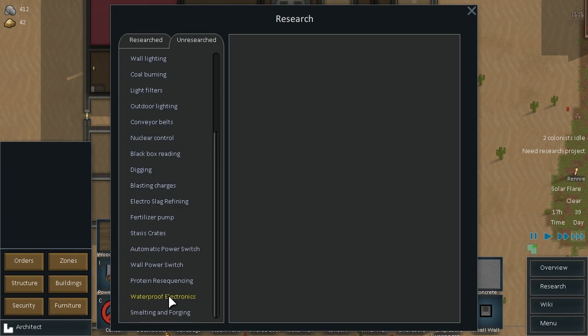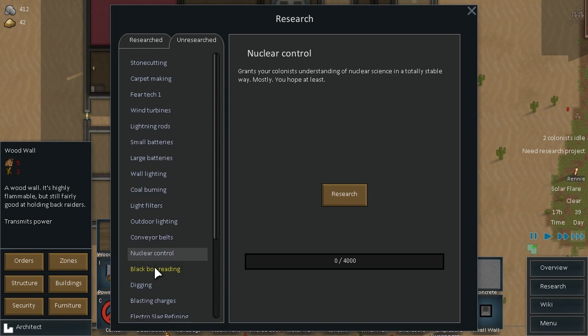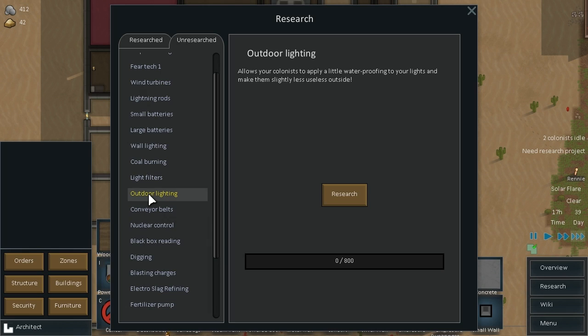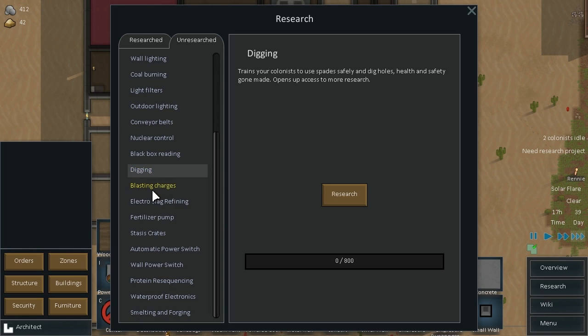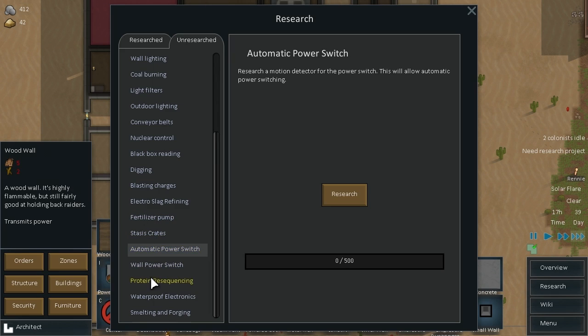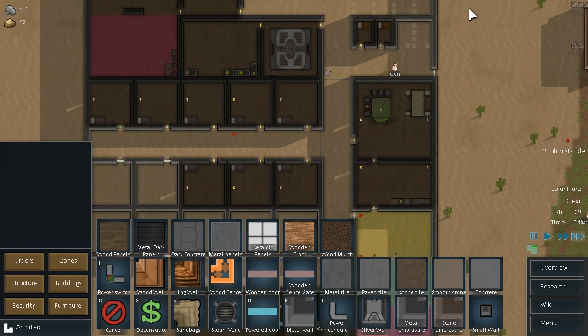And we've got heavy turrets with energy weapons — awesome. Nuclear control could be good. Stone cutting... I don't know what we should go for. Lightning rods? Large batteries. Wall lighting. Coal burning. Digging — what would that give us exactly? Oh, opens up access to more research. Let's go for protein resequencing, I guess. That could be useful.